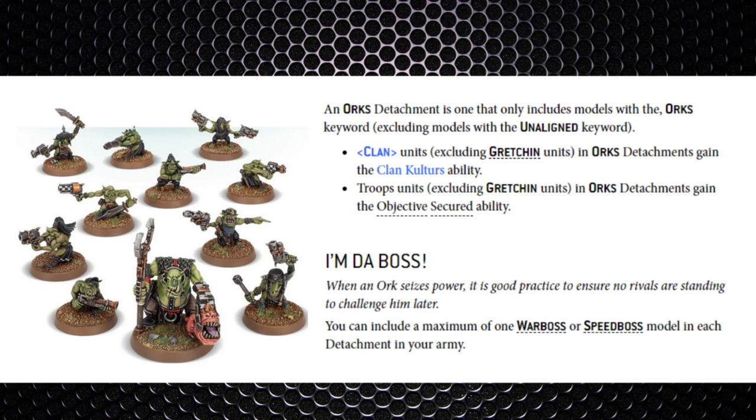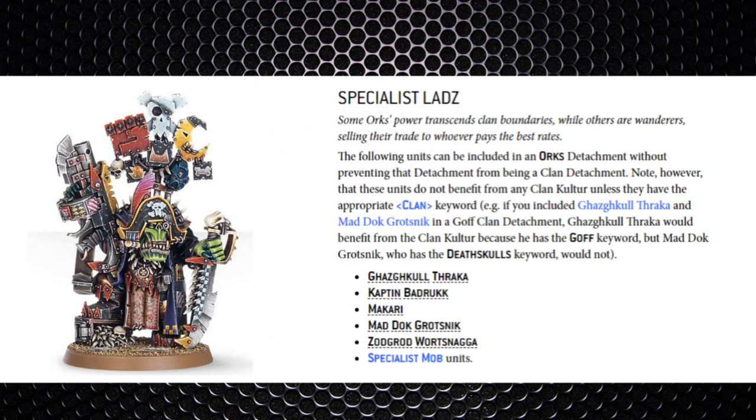When you select an Ork detachment, units gain the clan keyword — Gretchin cannot get this. Units also gain clan culture abilities. Troop units gain Objective Secured, though again Gretchin are excluded. For list building, 'I'm Da Boss' means you can only include a maximum of one Warboss or one Speed Boss in a detachment, similar to Ctan Shards. There's also a list of models similar to Necron dynasty agents that don't affect clan keywords or culture abilities.